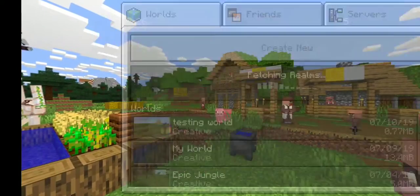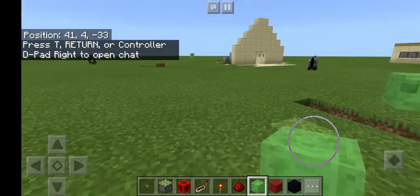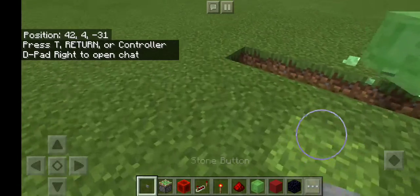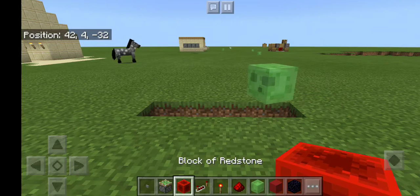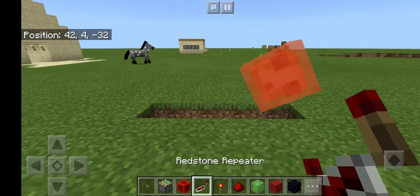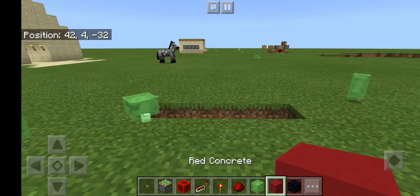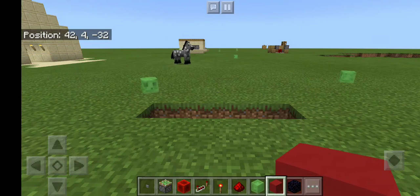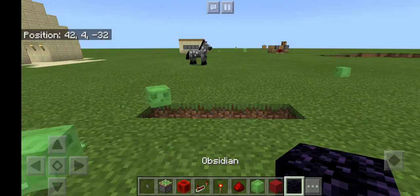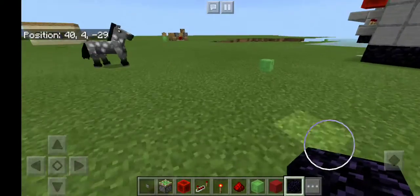I'm going to show you the tutorial in Minecraft Pocket Edition. The items you need are: a button of your choice, a sticky piston, a block of redstone, a redstone repeater, a redstone torch, redstone, some slime, and red concrete — I'll use that to signal where the piston is going to be. You also need obsidian.